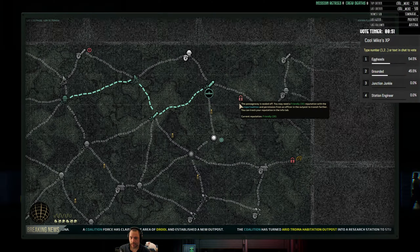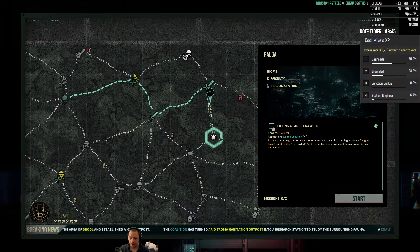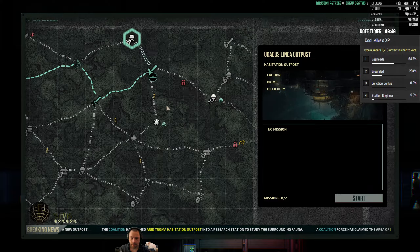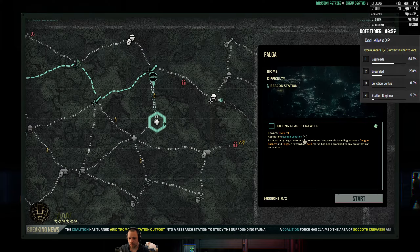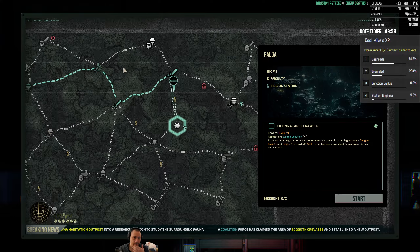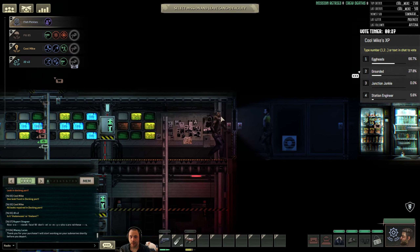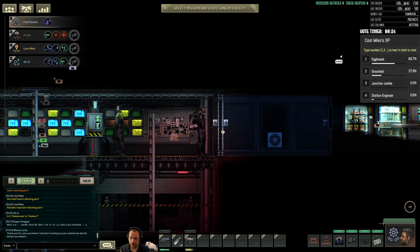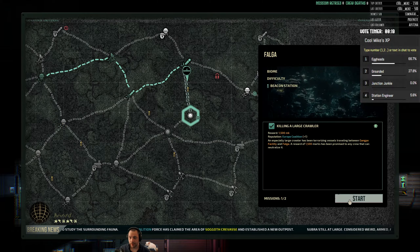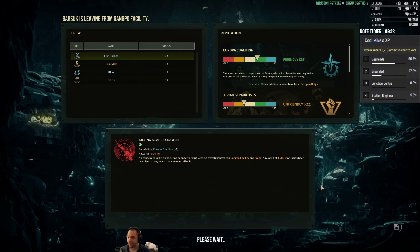We are blocked from going ahead, so probably what I'll end up doing is killing the large crawler in Falga, as we aren't going to be able to go anywhere else. But in doing that, it gives us one more Coalition XP, and then we'll activate a beacon in the process. I already know what my next mission is, so let's depart for it. We're going to kill the large crawler and activate an inactive beacon.